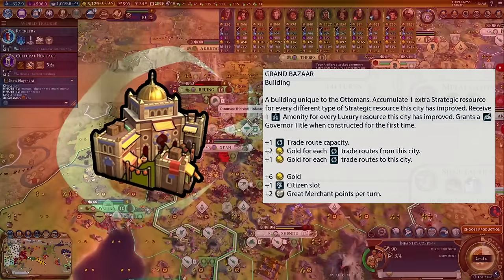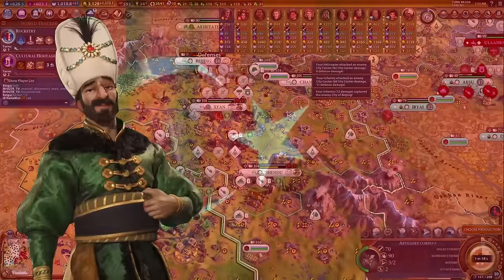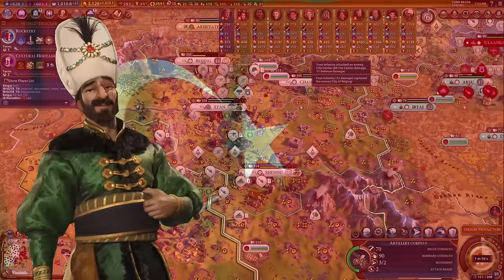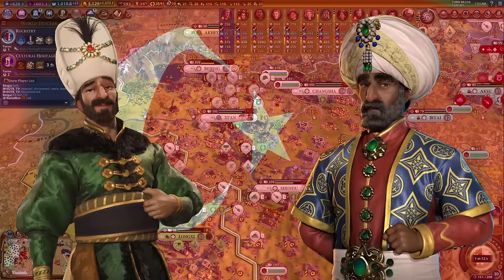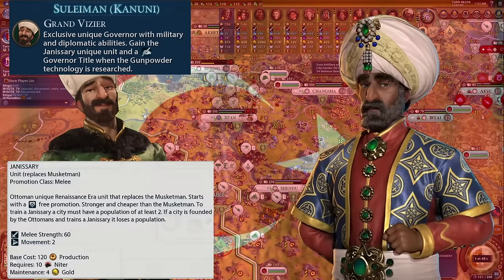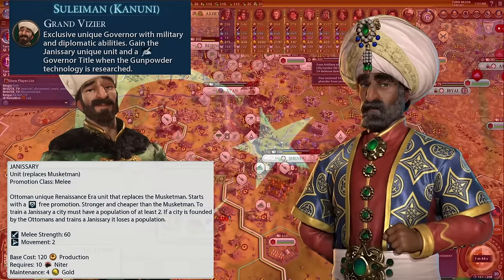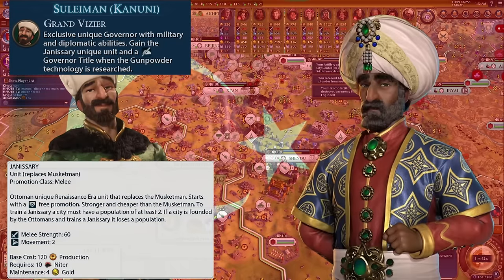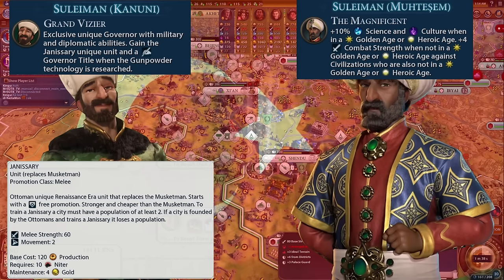Once you master this Civ, you'll never lose again. This Civ is led by Suleiman the Magnificent, a leader so great that Firaxis decided to include him twice. His Kanuni persona is designed around war, with a powerful unique governor and one of the strongest unique units in the entire game. In contrast, Suleiman's Muteshem persona is more peaceful, simply gaining bonus stats for chaining golden ages back to back.